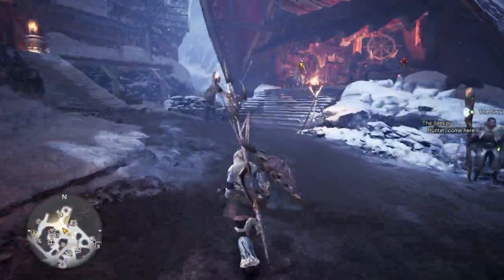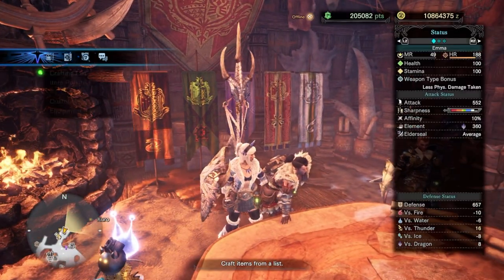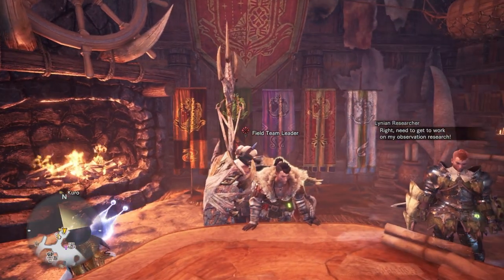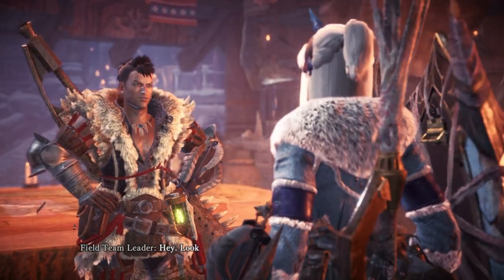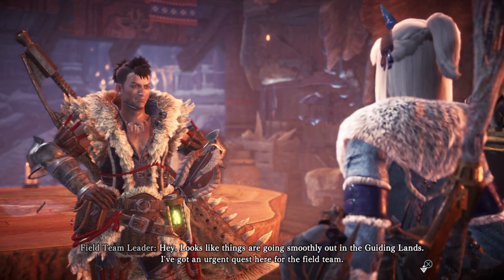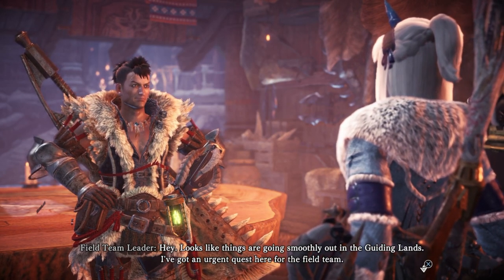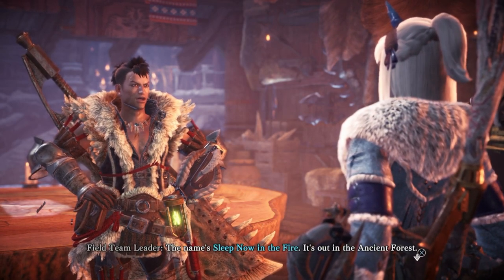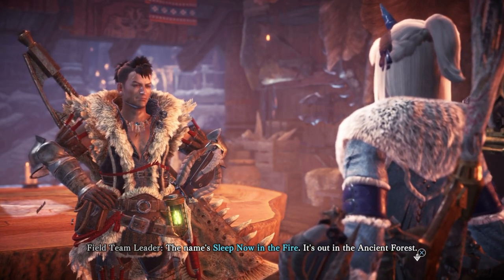Anyway, today is going to be a very quick episode because I'm trying to clear these optional quests. As you can see I'm Master Rank 49 now. We need to do this quest and I genuinely don't remember what it is, so we need to speak to the Field Team Leader. The quest is called 'Sleep Now in the Fire', it's out in the Ancient Forest — oh, it must be a Paolumu.